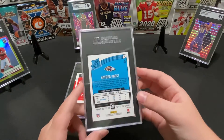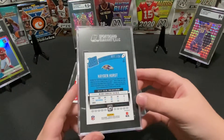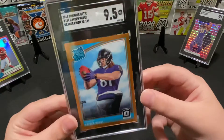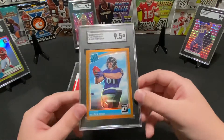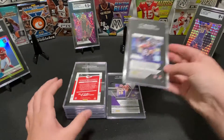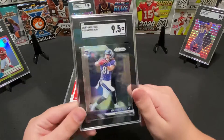This is a Hayden Hurst numbered to 199 — number 59 of 199 — got a 9.5. It's kind of like an orange, almost bronze-looking parallel. And this is a Hayden Hurst Prism — that one also got a 9.5.